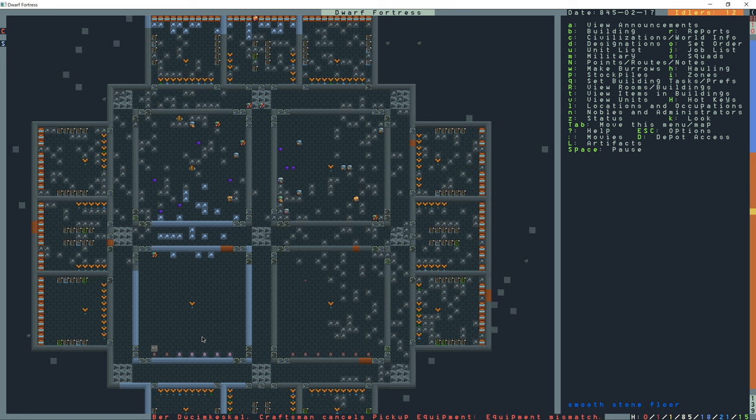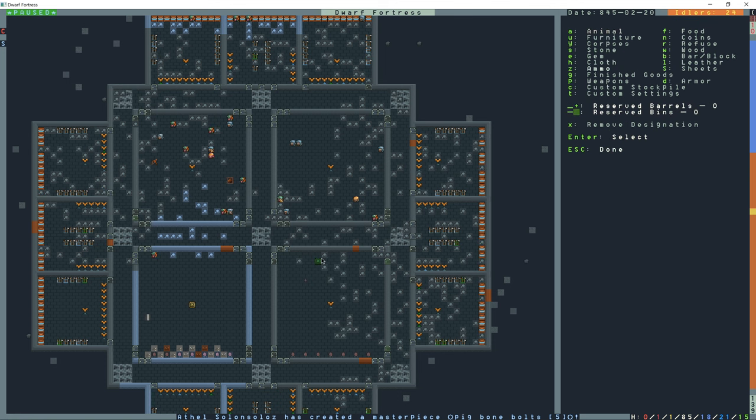It looks like three of the dwarves are using bone bolts and another is using wood bolts. I never made a stockpile for arrows at this fortress, so I'll press P for stockpile, Z for ammunition, and place stockpiles down the hallway.